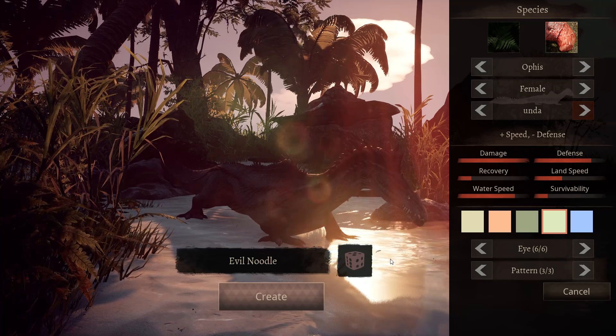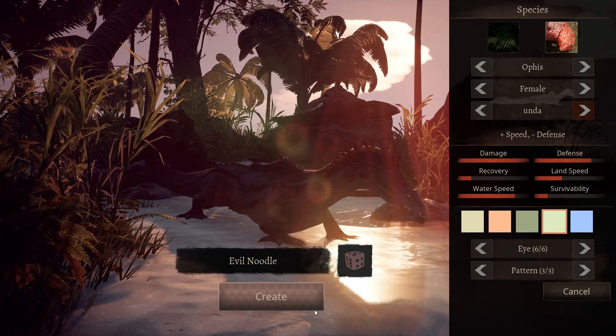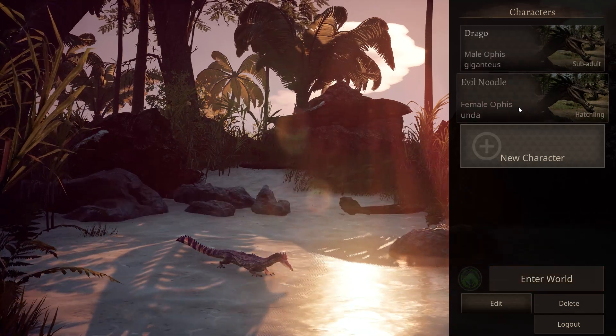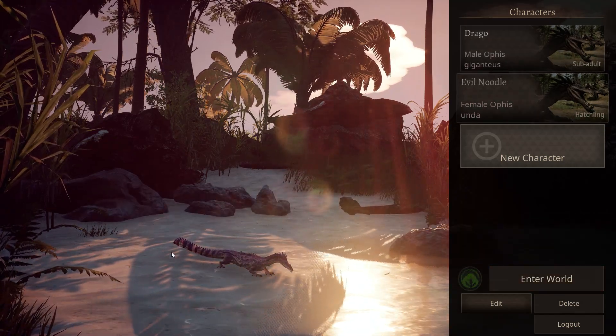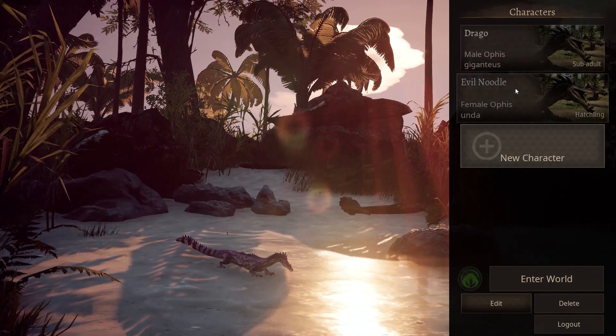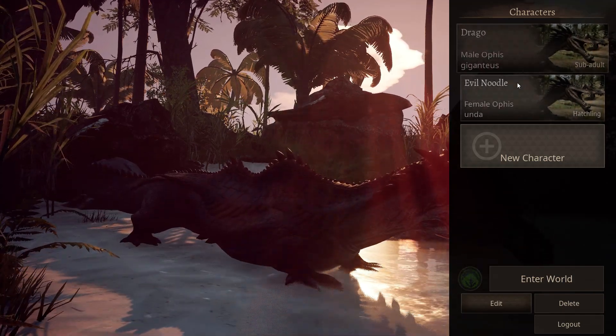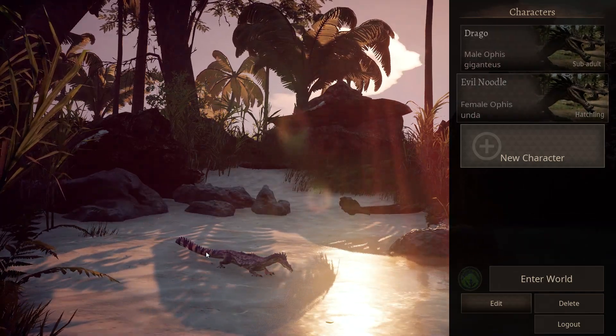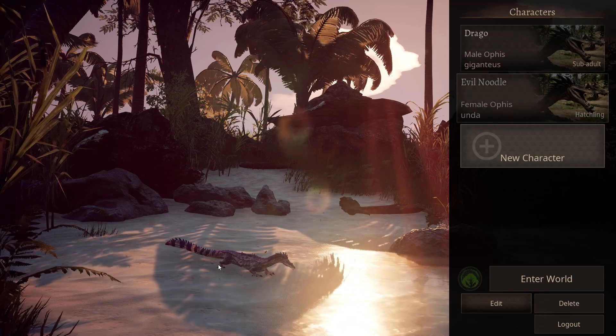Calm down, calm down evil noodle. And this is the baby model. As you can see there's quite a size difference. The baby skin is kind of nice — I like it. It's purplish.